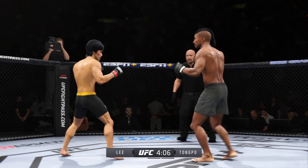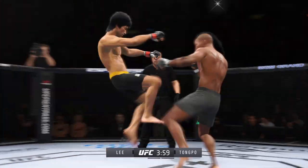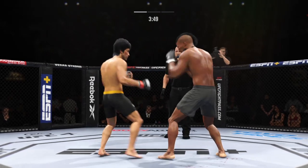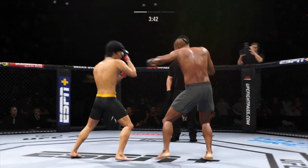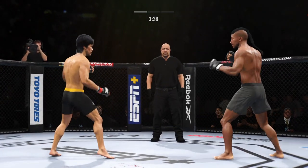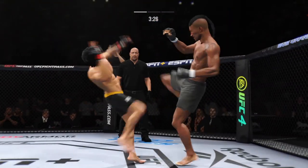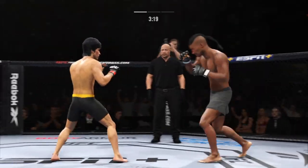Lee going for the head kick — he misses there. Perhaps a sign of things to come as he lands a kick. Nice kick landed. Big body punch lands and now he gets back to range. He has a commitment to kick it straight and it shows. Big knee to the body. Man alive.